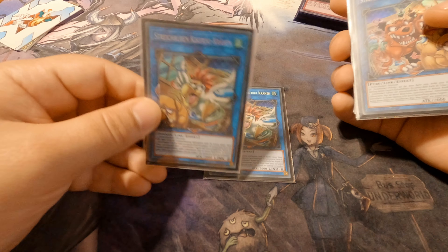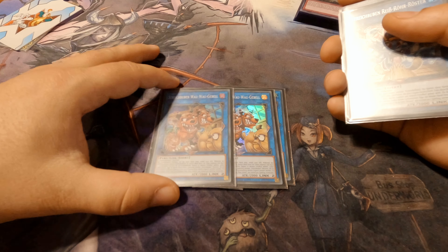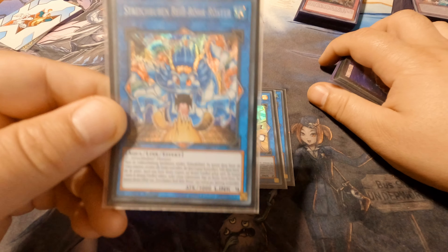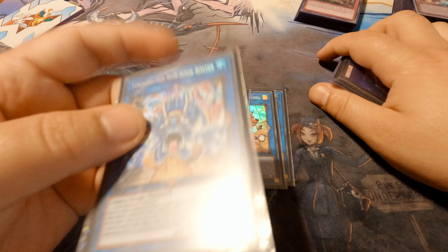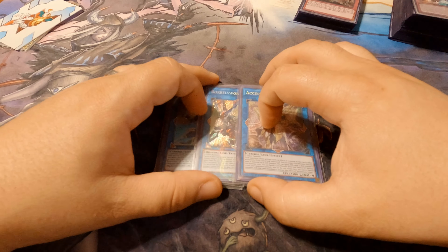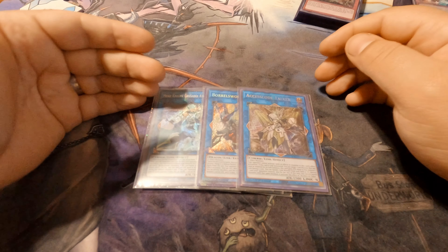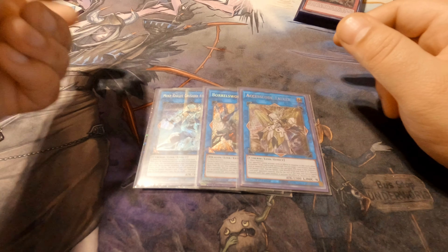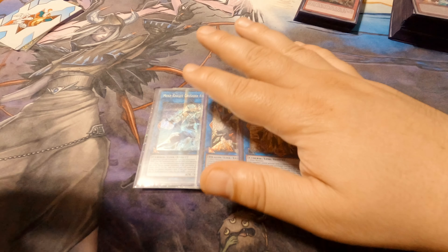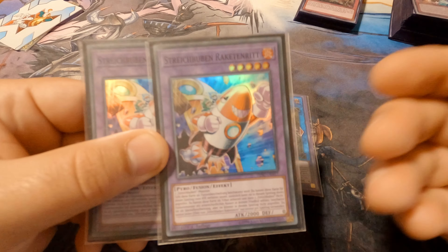For the extra deck: I play two Prank Kids Cockadoodoo — I call him Chicken. You don't need three; two is more than enough especially since you can recycle them. I also run Prank Kids Rooster, which is essentially a Link-4 Heavy Storm usable as a quick effect — really good. For other link monsters I have Mekk-Knight Crusader Avramax, Borrel Sword Dragon, and Access Code Talker, all of which you can go into as link fours if you don't use Prank Kids Pandemonium.